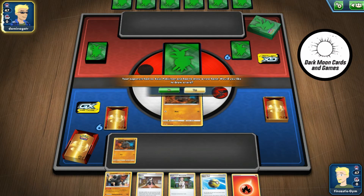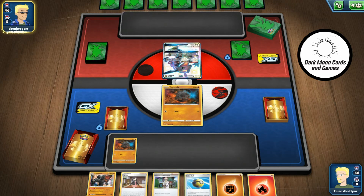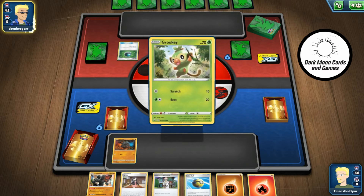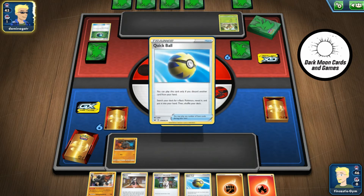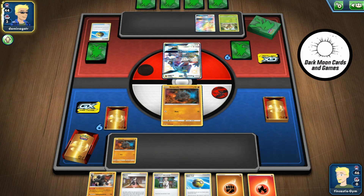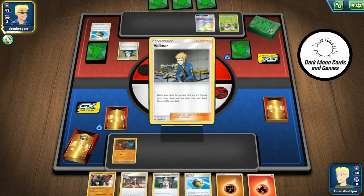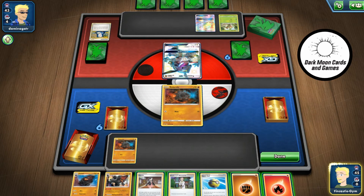It looks like we've got a two Rolycoly start and Georgia is going to be going first. Speaking of cards I'm not using — the Nest Ball. Just like this deck with Coalossal in it, you get Rillaboom set up fast. Especially by the second turn, this deck can kind of explode on you. Rillaboom has the ability Voltage Beat that lets you attach two grass energies from your deck anywhere you want to, and then Raquaza of course is hitting for 30 damage times the number of either grass or lightning energies in play anywhere on your field. They can go pretty crazy pretty quick.